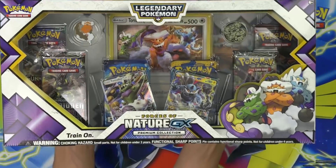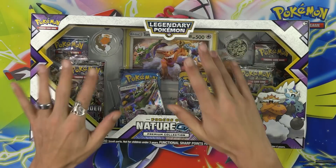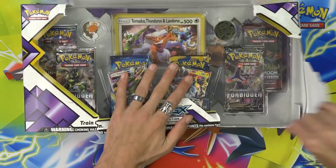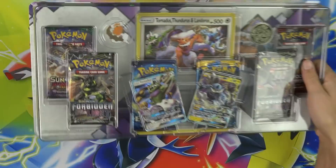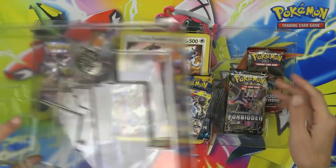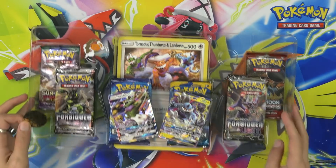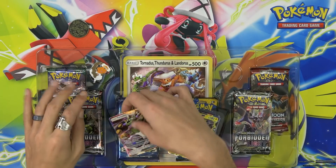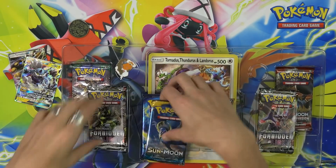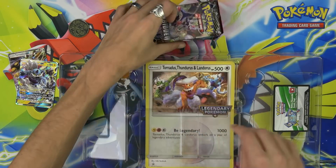I found a Forces of Nature GX box that I did not even realize I had — actually found three of them just floating around. Found one on our table, like those hidden Pokemon cards people find under shelves at Target or Walmart. That's literally what happened in my own studio. It feels like free product — I know it's not, because I already bought these, but it's like finding money in your pocket on laundry day.